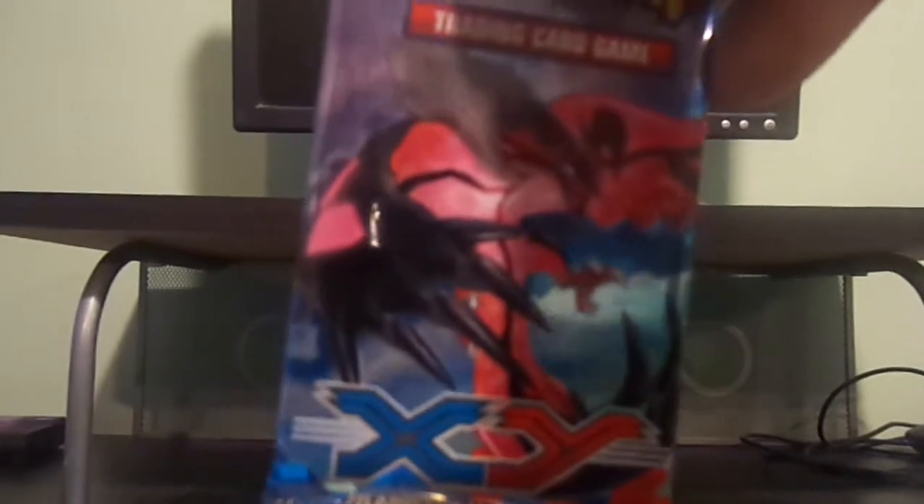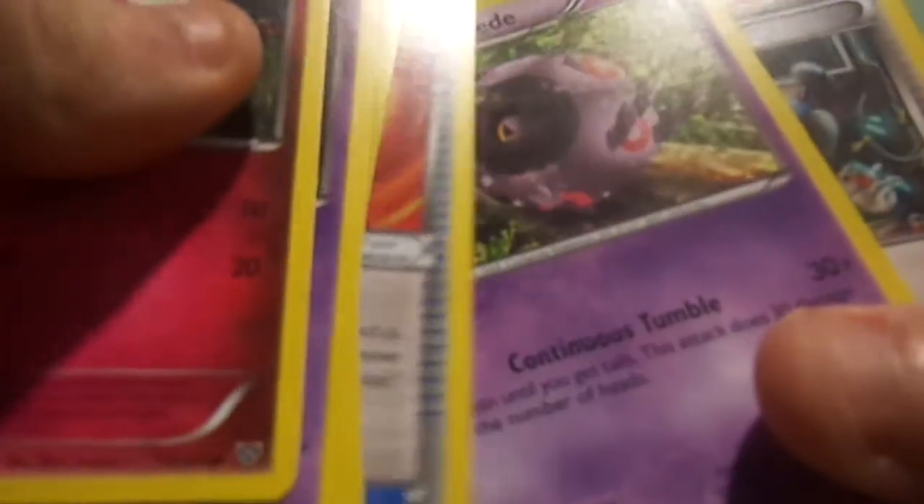Alright, here is the Yveltal cover — last of the old X and Y packs this week. So we got Swirlix again, Phantump, Lollipop, Inkay, Flabébé, Reverse Holo Gourgeist — which I have already — Scolipede, another Muscle Band, Whirlipede, and Cassius. So that was all doubles, which is a shame.